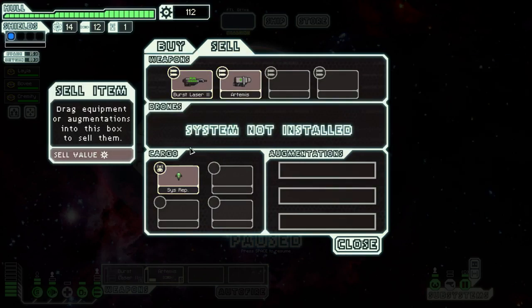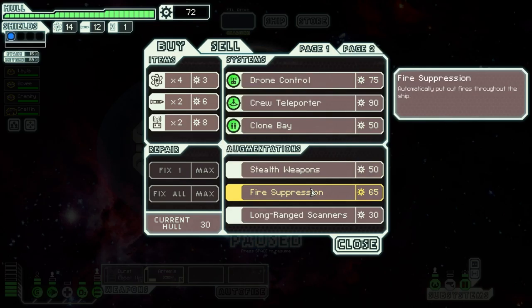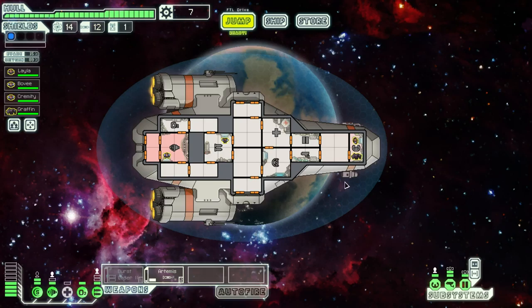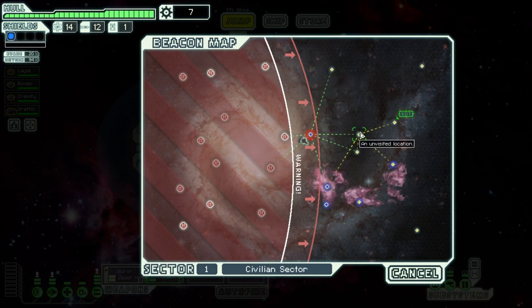None of these systems are particularly catching my eye. We don't really have enough crew to be doing teleporting at the moment. I could sell the system repair drone since we're not going to use it — let's do that. Let's hire Graphen, and maybe just get the fire suppression module. I don't usually have one of these, so that would be kind of interesting — I won't have to worry about fires as much; they'll get put out over time. Graphen being a rock man is also immune to fire, so he makes a good person for putting out fires.